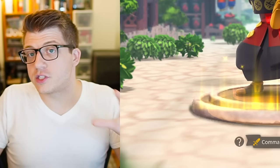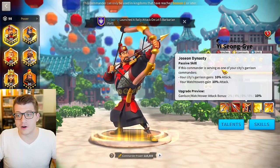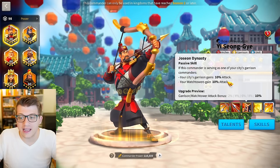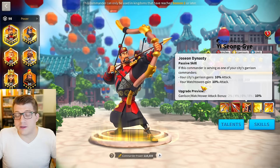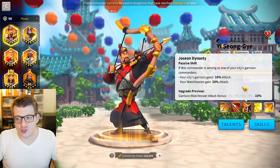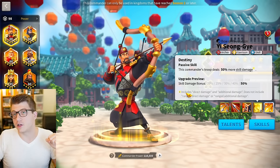His second skill says he has a 10% chance when he launches a basic attack to gain 100 extra rage and 100 archer unit attack for three seconds, with a five-second cooldown. This is a really nice rage engine for Yi Seong-Gye; however, some commanders he's paired with don't get as much value out of this compared to others, which we'll talk about later.